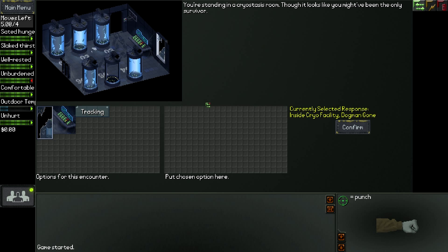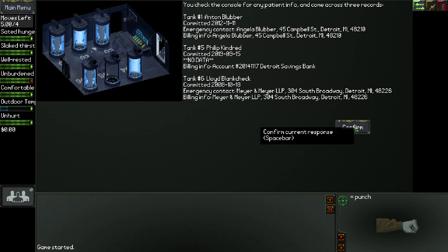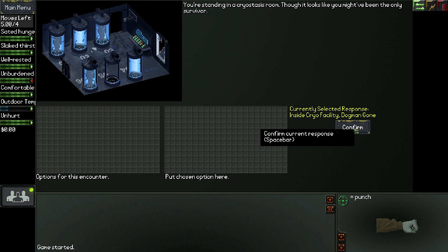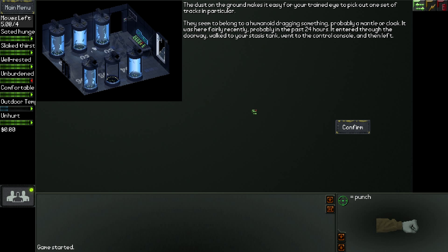You're standing in a cryo stasis room, though it looks like you might have been the only survivor. Now we can have a look at searching the console for records. I think we're Philip Kindred. We have no data. We were committed in 2019, and apparently somebody has an account at the Detroit Savings Bank - so that gives you an idea of where we are. Searching for clues using our tracking skill: the dust on the ground makes it easy for your trained eye to pick out one set of tracks in particular. They seem to belong to a humanoid dragging something - probably a cloak. Fairly recently, probably in the past 24 hours. Entered through the doorway, walked to your stasis tank, went to the controls console, and then left. Very cool.